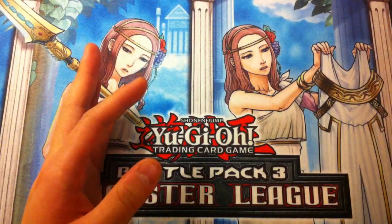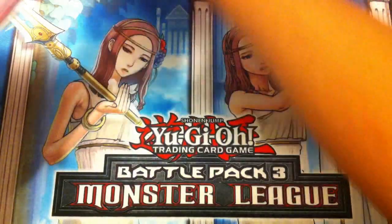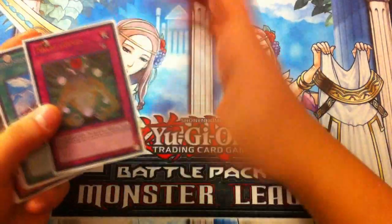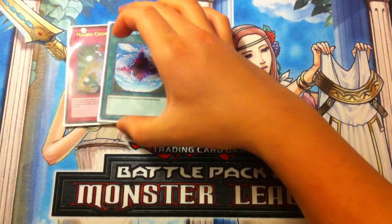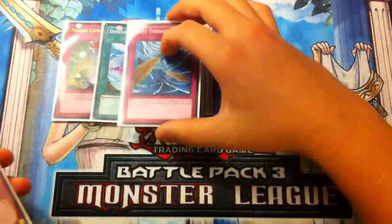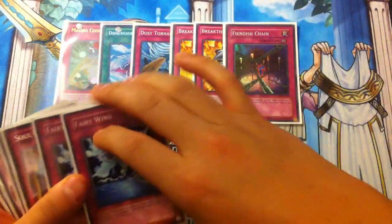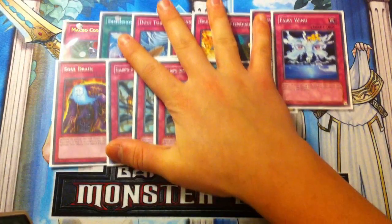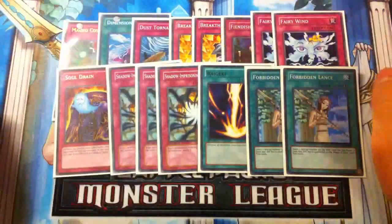Now for the side deck — this is optional and a rough draft for the upcoming format. I play one Michael (Constellar), one D-Fissure, and Shaddoll related cards against Burning Abyss. One De-Spell for the Pendulum matchup, Double Breakthrough Skill, the third Dimensional Prison, Double Fairy Wind, one Soul Drain, Triple Shadow-Imprisoning Mirror for the Shaddoll matchup and Burning Abyss, one Raigeki, and Double Forbidden Lance.